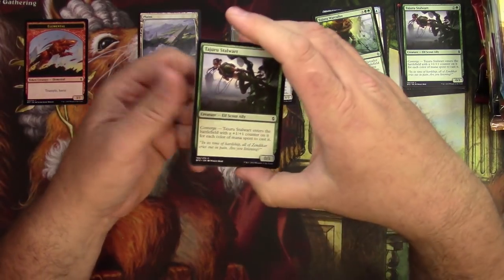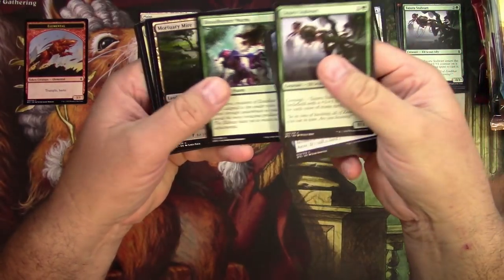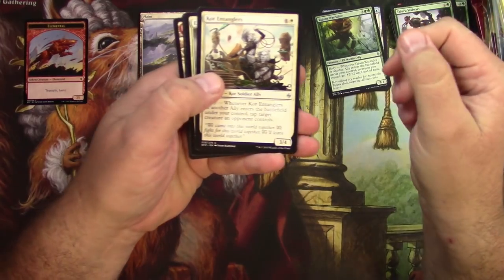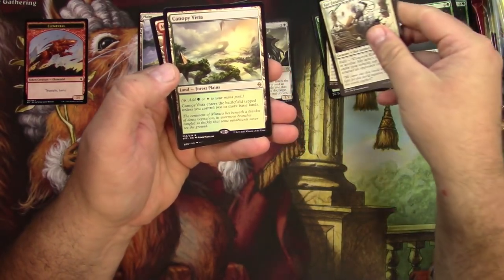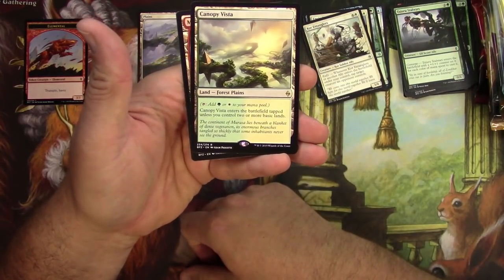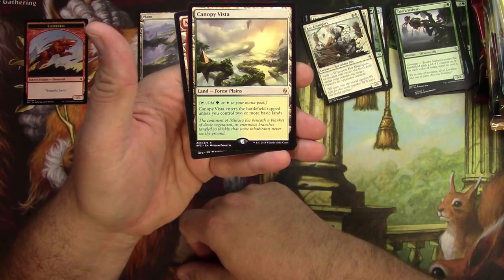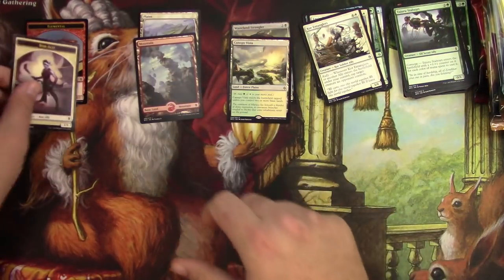Next pack: Tajuru, a worm, Entangler's Core, Encircling Fissure, Horribly Awry, and a Canopy Vista — green and white tap land, enters the battlefield tapped unless you control two or more basic lands. Not bad, it's usable.